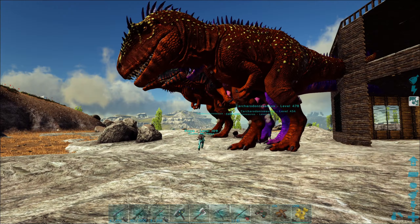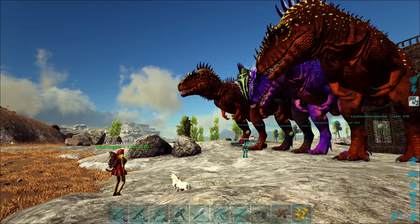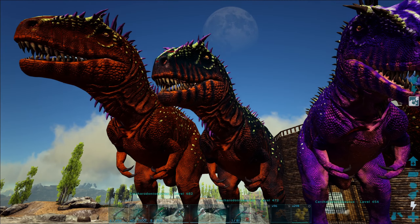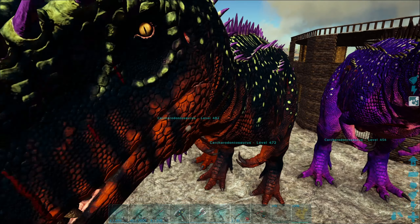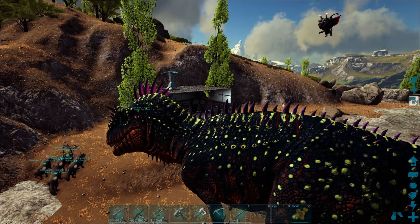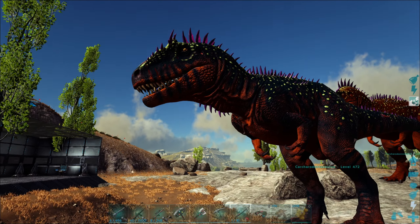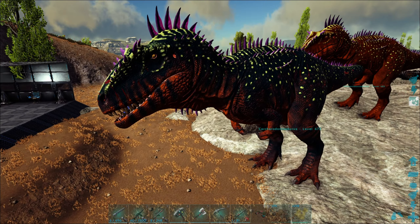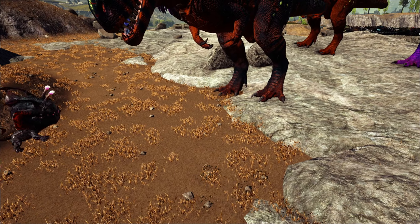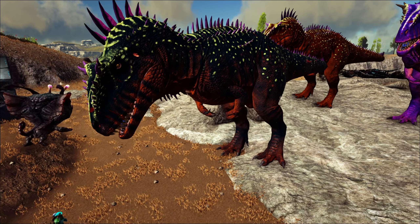Und das ist zum Beispiel hier auch einer von meinem Stolz – den finde ich klasse, von der Farbe her. Ach, guck mal da! Der sieht cool aus – der hier, ne? Boah, der sieht ja fett aus! Ich finde das cool mit diesen pinken Stacheln obendrauf. Warum hast du dich denn hier verirrt? Dass alle die Verirrten dann immer nach Freya gehen.